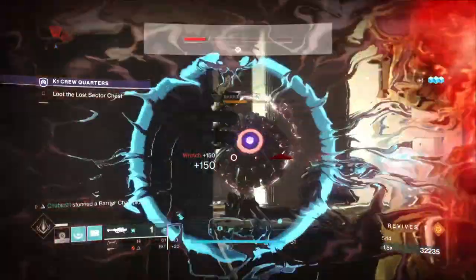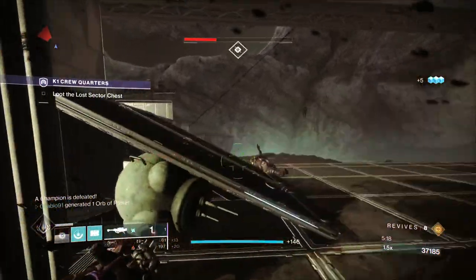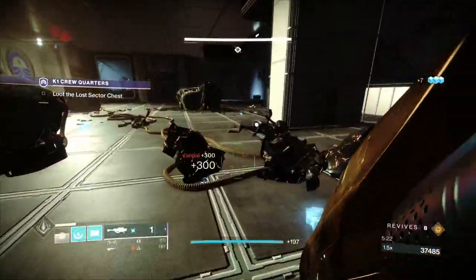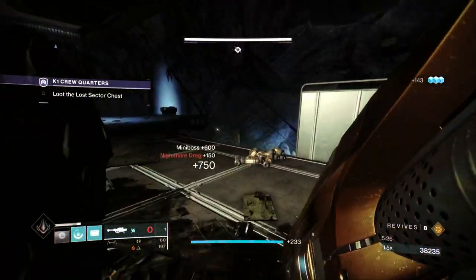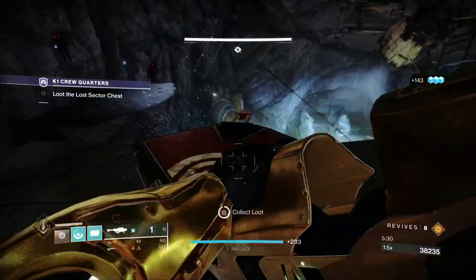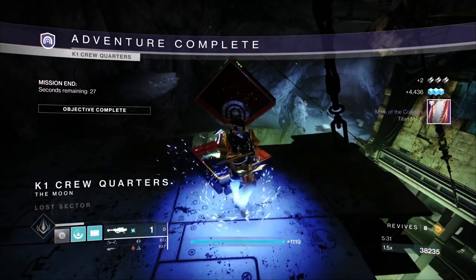Try not to jump during this part since aerial damage is increased. That's pretty much the whole run — just clear out whatever's left, go get your chest. I didn't get the exotic chest on this specific run but I got it on the run before. That's how you solo this on a Titan — enjoy!